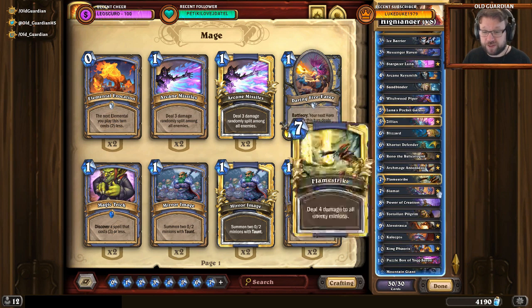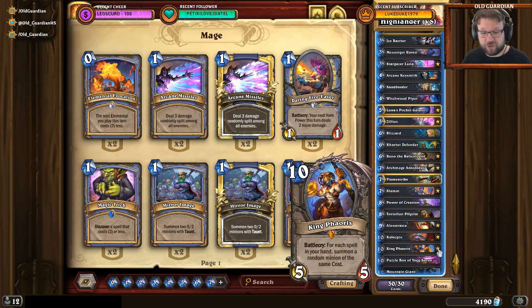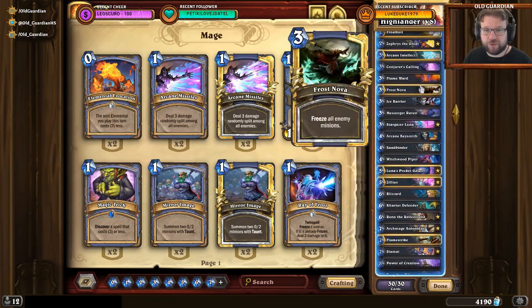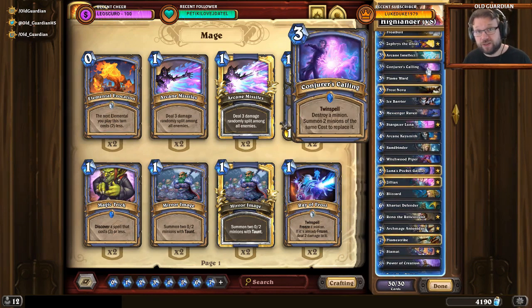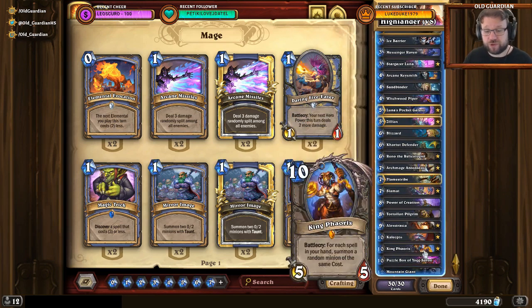Other 1-cost cards: 1-cost Alexstrasza — if you have any minions on the board, that plus burn from hand can just be game. 1-cost King Phaoris summons a board for you. And when you have these 10-drops available, they are extremely good targets for Conjurer's Calling. Conjurer's Calling on a 10-drop is very high expected value — that's the best thing you can Conjurer's Call nowadays.